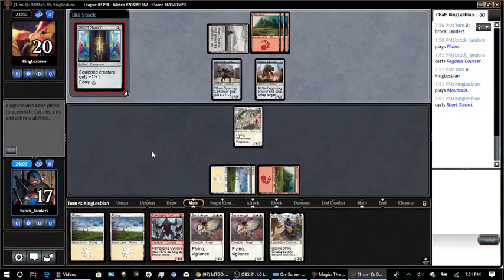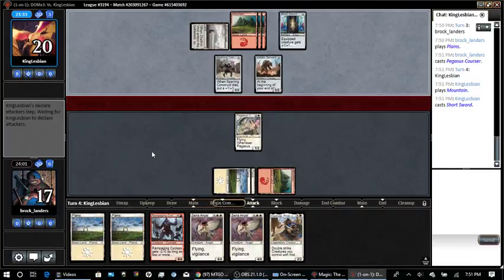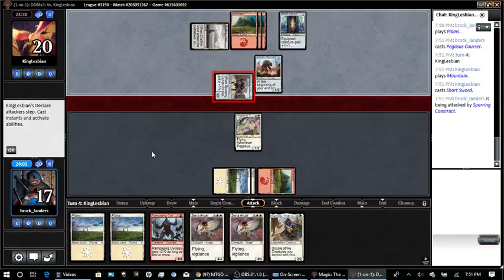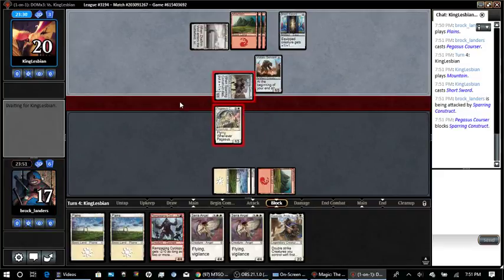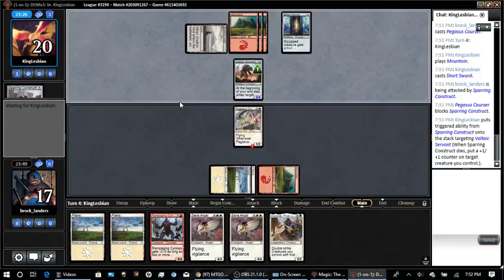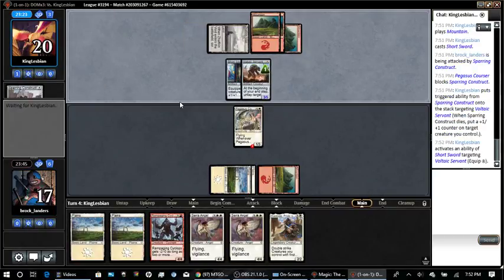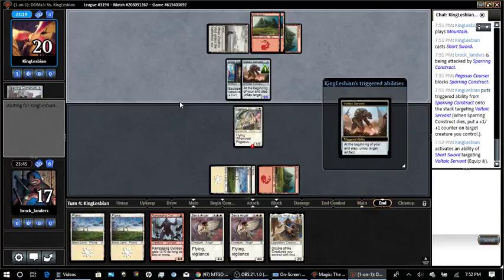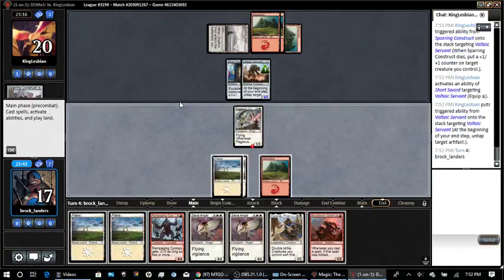Now here, would I block? I guess I don't need to make that choice yet. Do I block the Sparring Construct and let a plus one plus one counter on the Voltaic Servant? We'll see what he does. Looks like I could make that a 3/4, which I'm actually okay with. I may as well just stop the life drain at this point. If he wants to Shivan Fire me, that's okay. It's actually a 3/5 vigilance pretty much, but it's not flying and I have plenty of lands to just keep playing out threats.